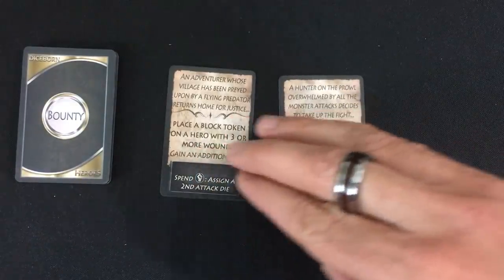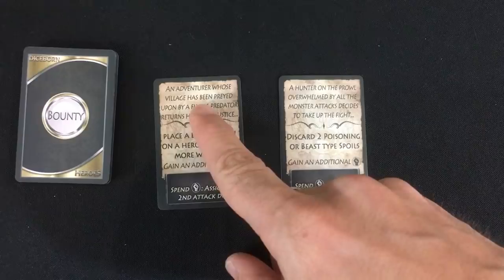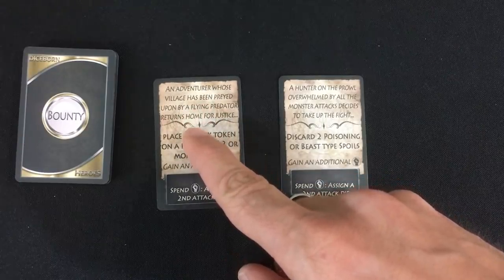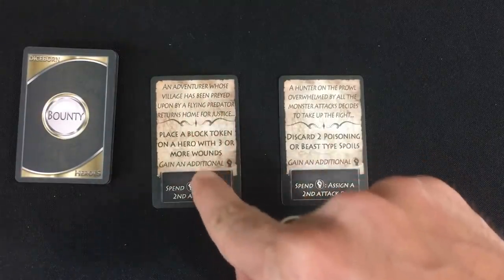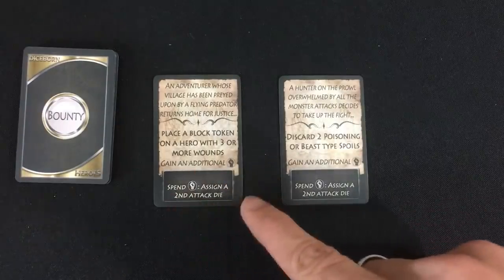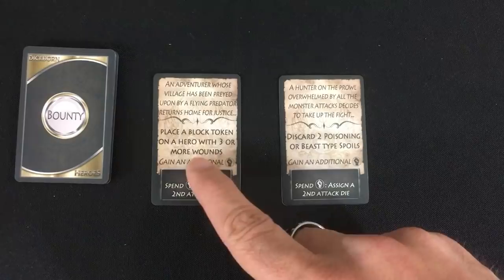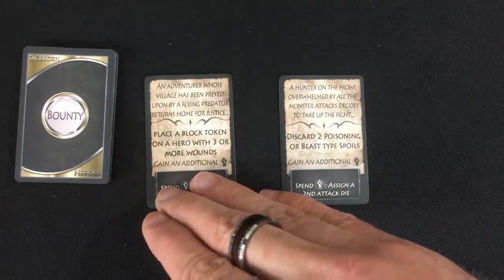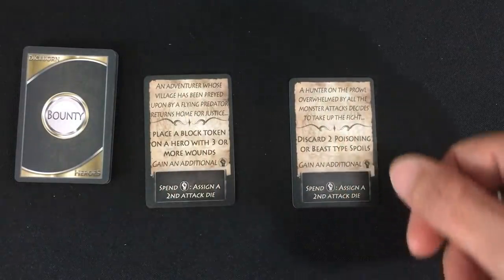These are sort of like background cards that also give the character a way to level up and become more powerful. Here first we've got an adventurer whose village has been preyed upon by a flying predator who returns home for justice. To gain this bonus, which will give him an extra hero token and an additional ability to use his hero tokens for, I need this hero to place a block token on a hero with three or more wounds.